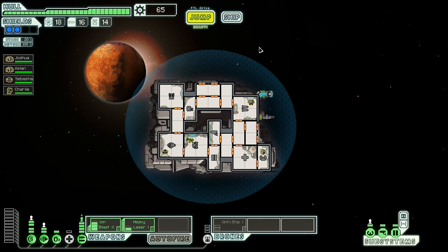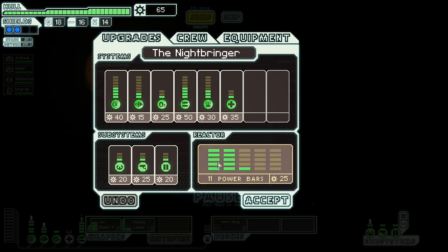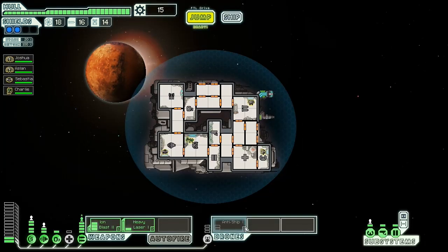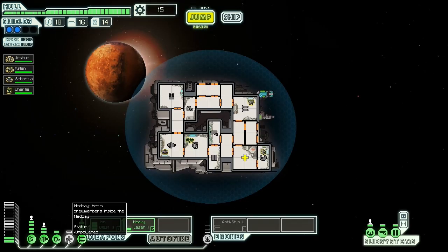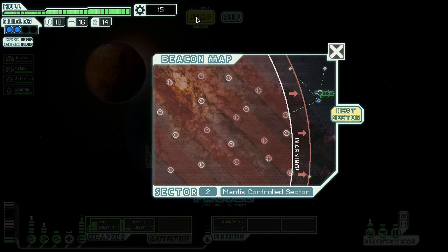Well okay — some people have said upgrade the medbay. I'm not going to upgrade it directly. What I'm going to do is buy two more power — that way I can have the anti-ship drone on. And as soon as I get another ten scrap I'm going to buy another power, so I can power the medbay and we can all be safe and sound. I do also need some money to buy a defence drone — I can't remember how much it costs, but we'll get there. It's been about five minutes now, so let's get on with it.